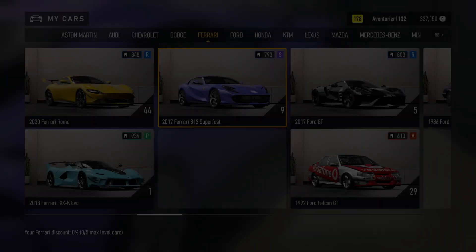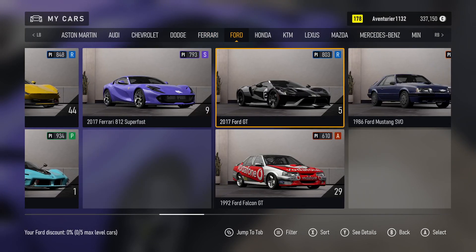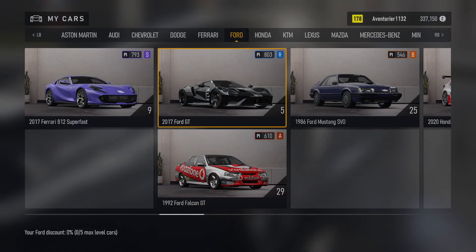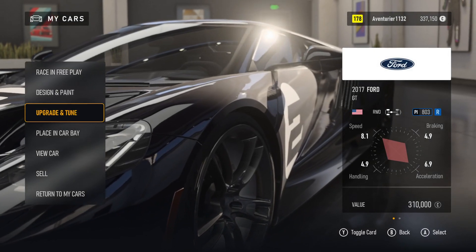My Cars. Design and Paint. 2 of 7. Car Column 7, 7 of 9. Ford. 1990. 2017 Ford GT. Car Level. Changing Car. Loading. Design, Upgrade, Placing, View Car. 5 of 7.